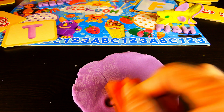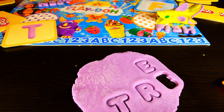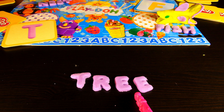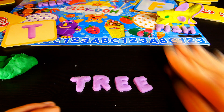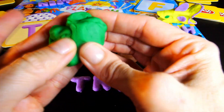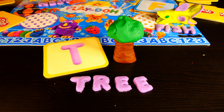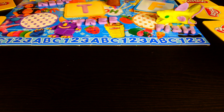The next card I chose had the letter T on it, and I knew exactly what I wanted to build. T-R-E-E. Can you guess what that spells? Now we'll use brown and green Play-Doh and build a tree. T-R-E-E. Next I drew the letter E.